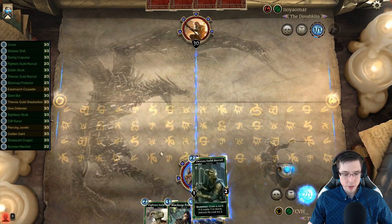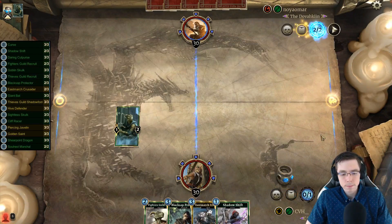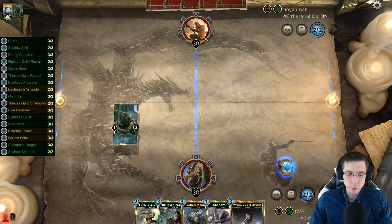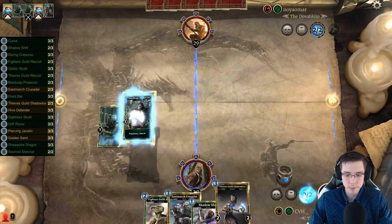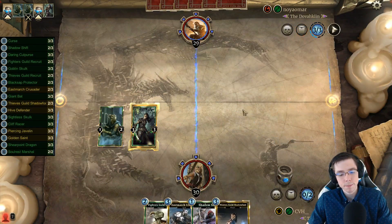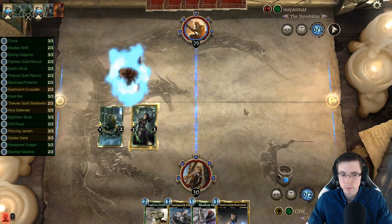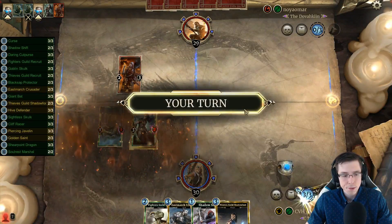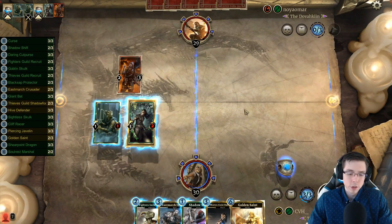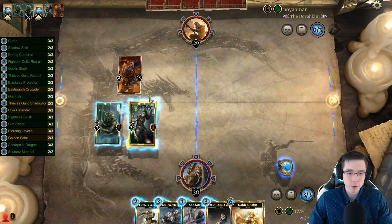Thieves Guild makes a lot more sense to start with than Fighters Guild. We have nothing to contest yet and we'd like to draw some more cards. Let's go ahead and smack for one, and ring out the Black Sap this time — get some power there. Next turn we could attack some more and play East March Crusader. We could trade with that, or we could just attack, attack, and play East March. I like to save this for when we're going for lethal, and this puts more power on the board, so I think I'm going to do it.